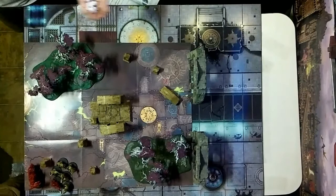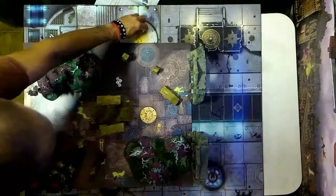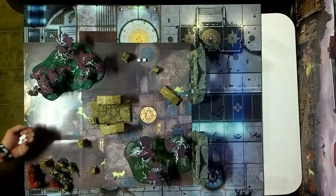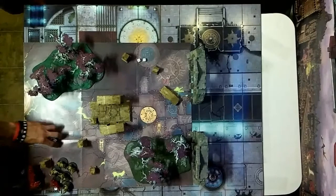They're wounding on a three plus — that's four wounds. No rend, one damage each. The blood stoker has a four plus save. Rolling saves — that's one damage taken out of your five wounds. I'll put a dice next to him to track that he's damaged.